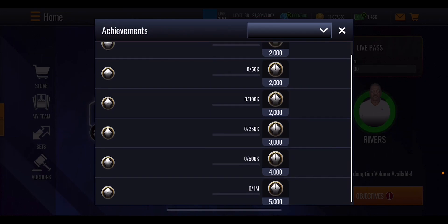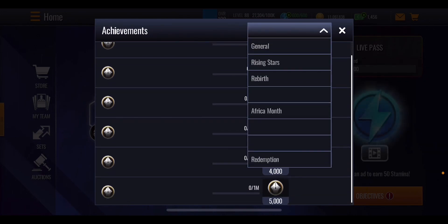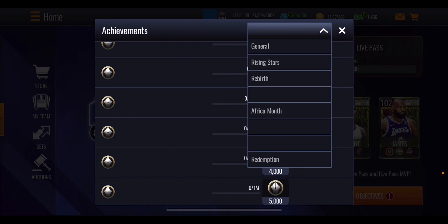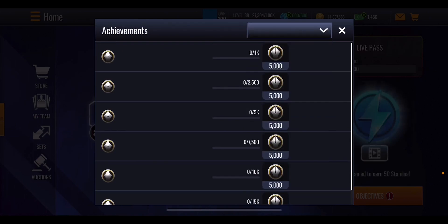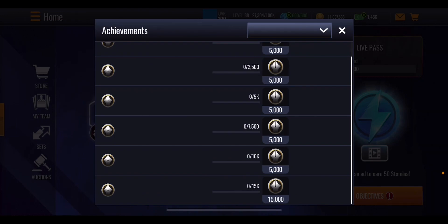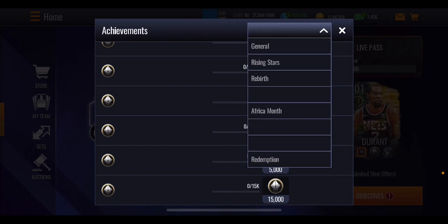When the conference finals promo drops, there will be more stuff in the store to spend coins on, making it very easy to work through these achievements and earn signature points. All signature masters should be quick-sellable for signature points — though last time Tyson Chandler might not have been, but hopefully all of them will be. On the cash side, spending 1,000 cash gets 5,000 points, same with 2,500, 5,000, and 7,500 cash, and spending 10,000 or 15,000 NBA cash gets 15,000 points.